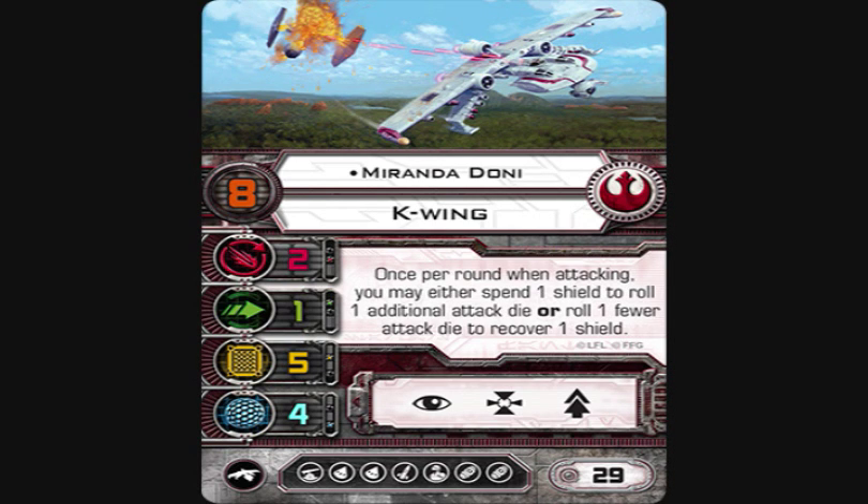The final and most well-known pilot is Miranda Doni. Miranda is pilot skill eight, same stat line, same action bar, same upgrade bar. Miranda is 29 points — a two-point jump for two pilot skill — and the ability is already built in.